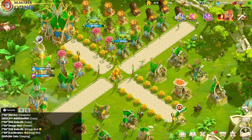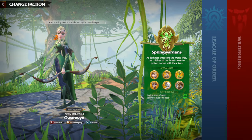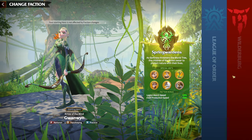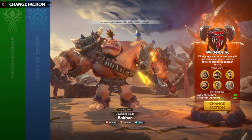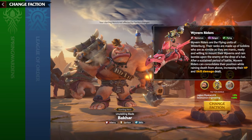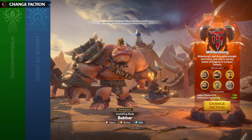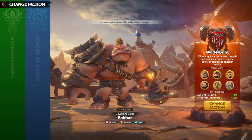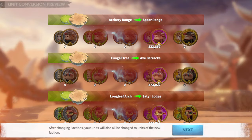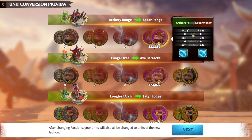Now for the most important moment: I'm going to use the faction change item I received when I started the game and switch to Wilderberg. I want to utilize the Wyvern Riders and the seasonal talents. With three marksman legions, I'll try my best to use ranged units to earn more merits.